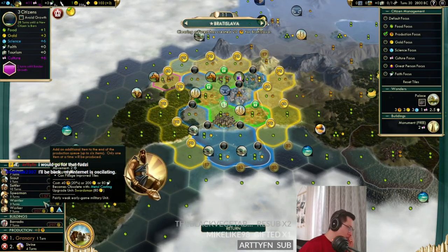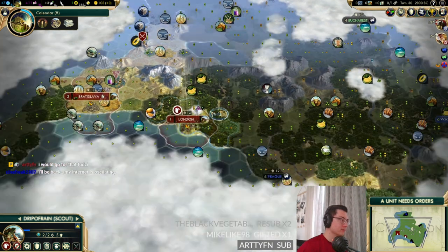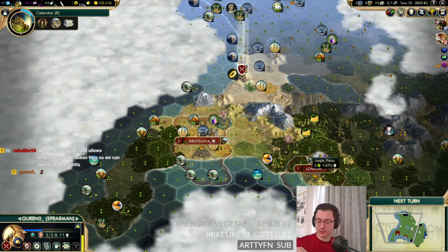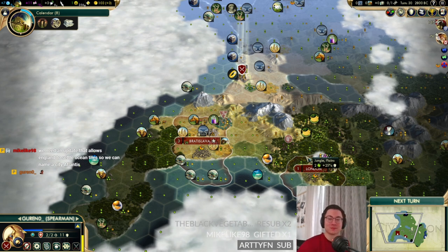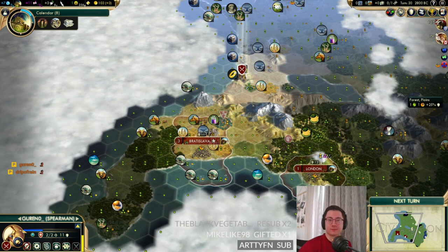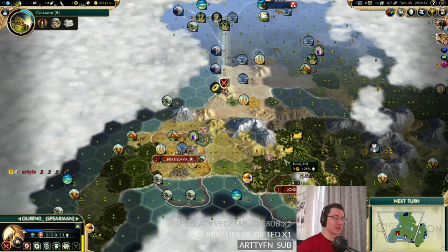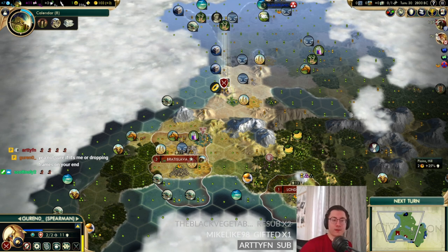We've finished the granary. Do we roll it into a shrine or carry on with the settler? It's quite difficult to make the shrine work. Cinephreak is back — their internet was struggling. I'm having a few problems too actually. Dropping some frames — I don't know what to do if it carries on. God in chat confirms they're seeing drops too, and I've got the readout on StreamLabs OBS.